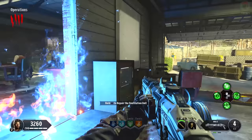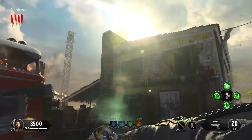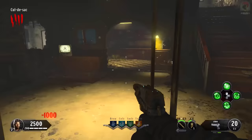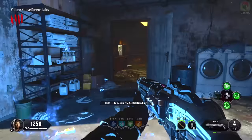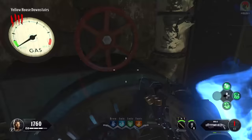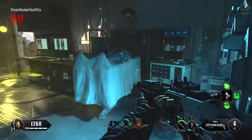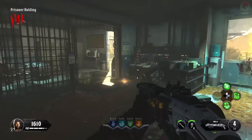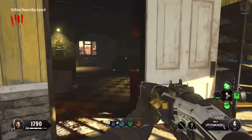Right here we're looking to repair a ventilation unit — it'll look a little bit like this. Whilst you're doing this, you're going to have two gas zombies spawn in that are going to try and kill you, so just be very careful. Our next one is behind the yellow house, and it's going to be inside downstairs. The third is right here, and these are randomized every single game, so don't worry if these aren't the exact locations you're getting. The last and final one is just across the road in the other spawn house — the ventilation system is now operational and Pack-A-Punch is open by round four.